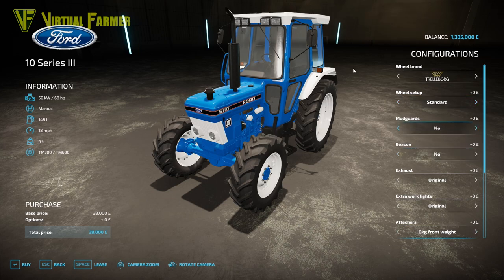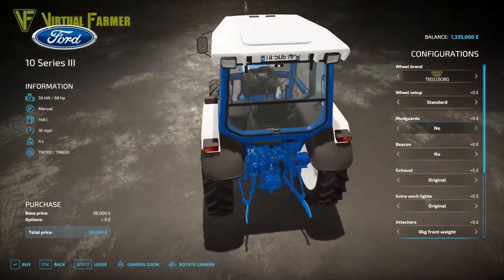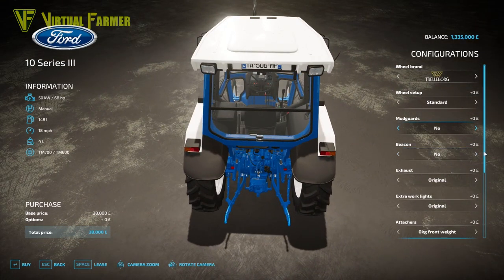We have many beacon options. If we come around to the back of the tractor so we can see these more clearly - we've got no beacons, left beacon, a right beacon, both beacons, and then a second choice of beacon on the left, on the right and both of them as well.